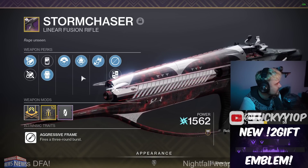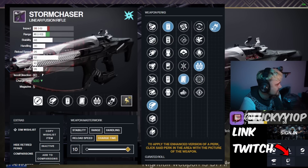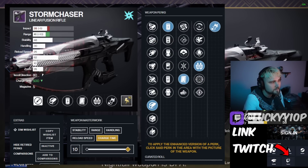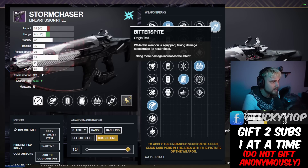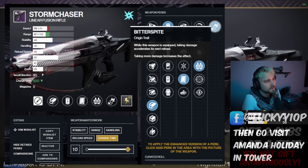Let's pull up the API using D2 Gunsmith, which just went live with this information today, so now we can see all the different perks this thing can roll with. The first thing we're talking about is its origin trait, Bitter Spite — you take damage and that accelerates your next reload. That's a really cool origin trait and it's going to affect how we choose to shape the god roll of this weapon.